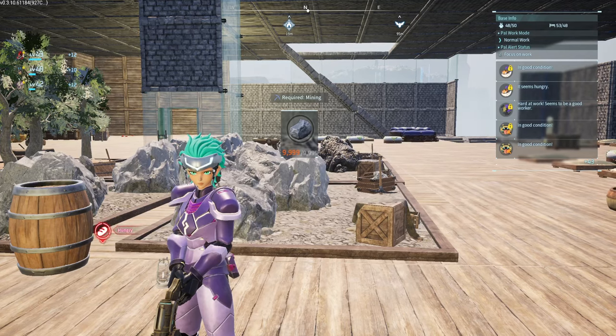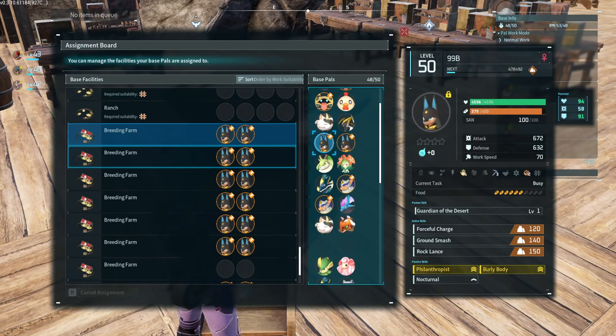The ideal passives that you're gonna be sticking into these farms are at the very least Philanthropist and Nocturnal. I say this in all of my passive videos, breeding videos, and ascending videos — you need Philanthropist and Nocturnal. These are game changers for spam breeding, where you breed a lot of pals so you can funnel them all into the condenser.